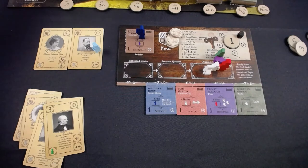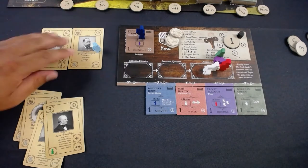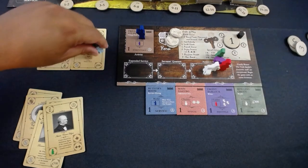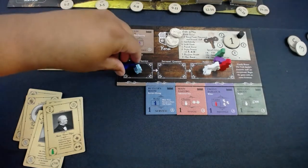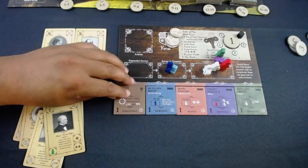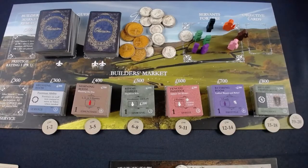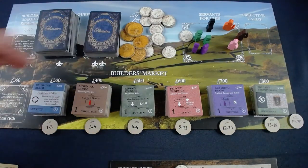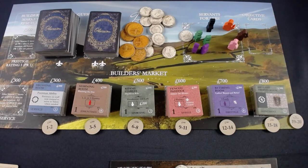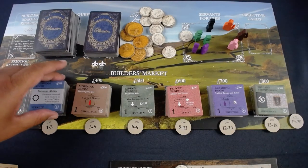Normally we'd wait until after the builder's round, but for the sake of filming I'm doing cleanup now. The two servants go into expended service in the service quarters. I flip that tile and discard. Now at the builder's market — I have 300 coins and I'm basically limited to one pile, but I'm going to hold off for now since I can buy multiple tiles in a turn to make up for it.